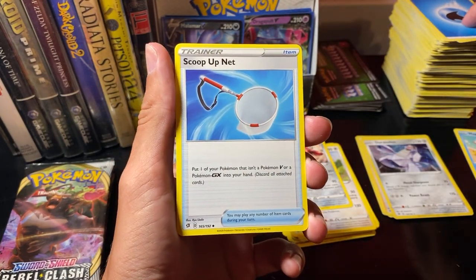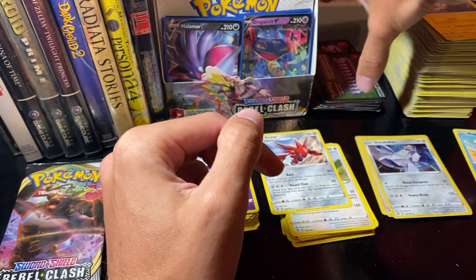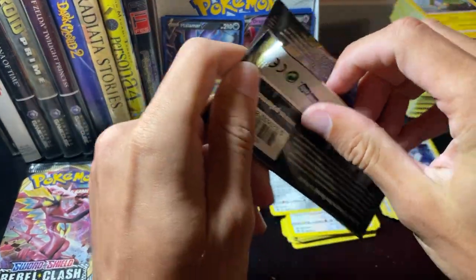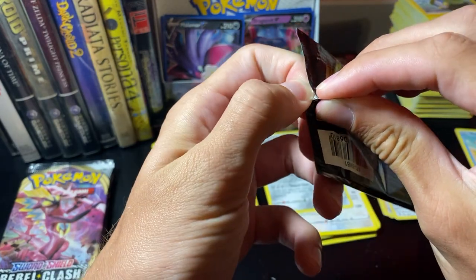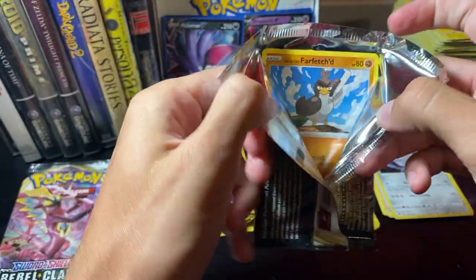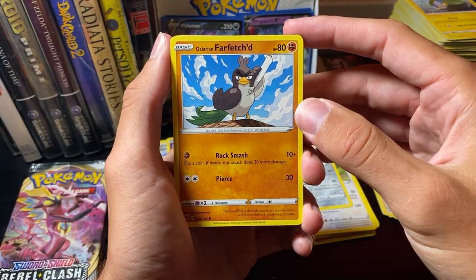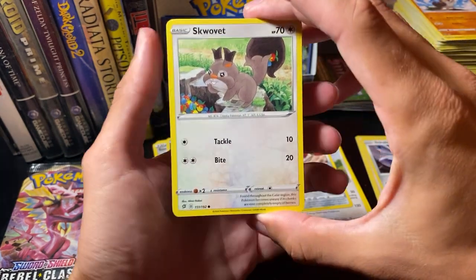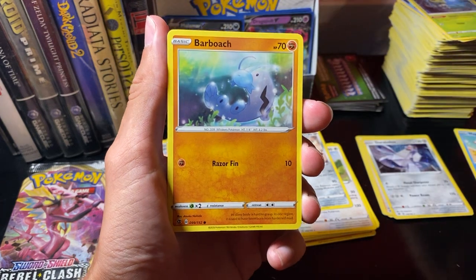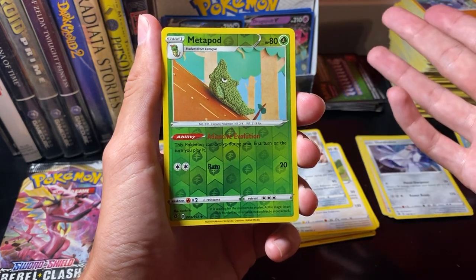Scoop Up Net. Jet. Hot Charge. Three more after this one and then we'll be done. Galarian Farfetch'd. Squabbit. Mr. Mime. Caterpillar. Barboach. Reverse Hollow Metapod — haven't gotten a Butterfree yet. Lots of Metapods and Caterpies but no Butterfree.